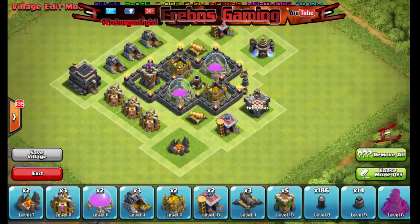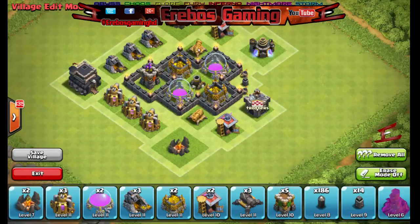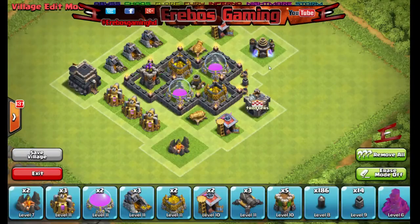The basic idea of this base design is this plus sign here, where your mortar and storages are. You've got all 4 storages boxed in with your mortar as well protecting them. That mortar will be an asset to protecting your loot, especially because they've only got tier 1 troops. Your cannons give you that extra bit of power, and the archer tower is boxed in rather than a cannon because the archer tower has more range and does a little bit more damage as well.